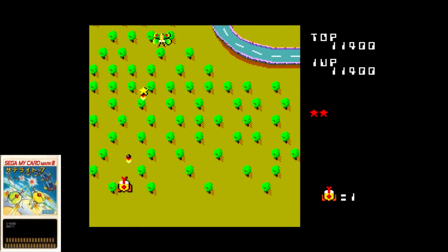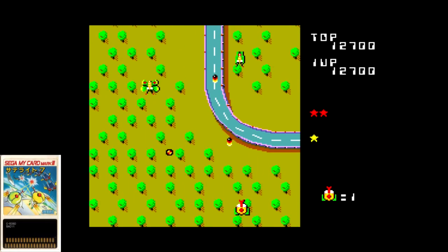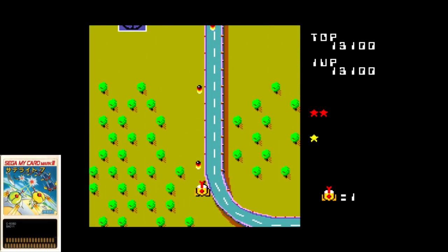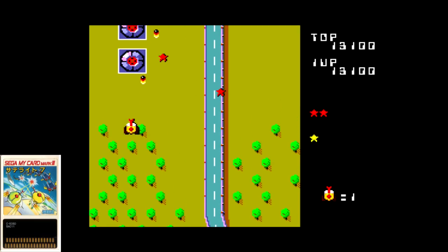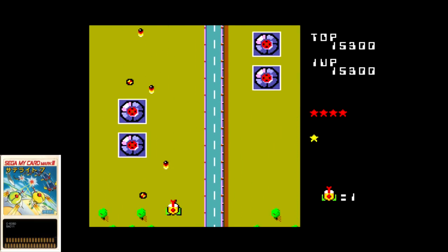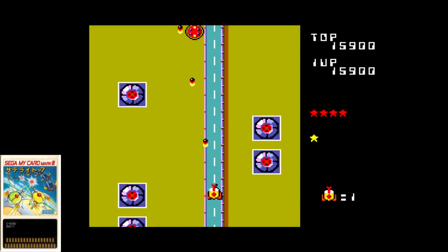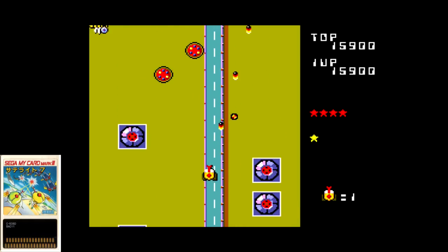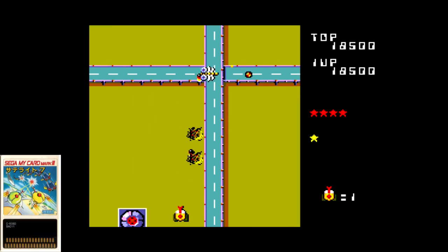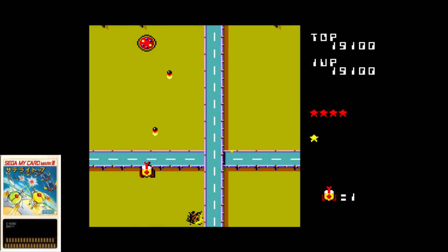Released in 1985, Satellite 7 puts you in mind of a few Namco shooters from around the same time — right down to the enemy patterns that puts you in mind of stuff like Galaga and Xevious. Like those titles, the aim is simple: survive the onslaught of enemies with your pea shooter and bombs. Visually there is nothing special here, and the repetition is fairly off-putting, but it's not a bad playing game at all. Simplicity is this game's greatest issue, but some of you still may appreciate the challenge.